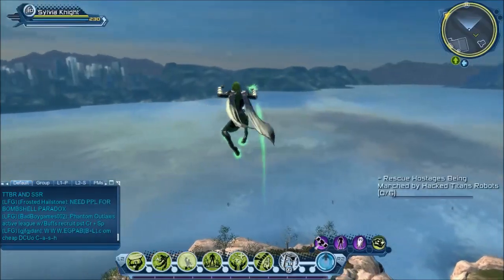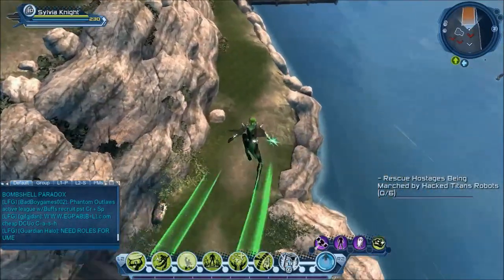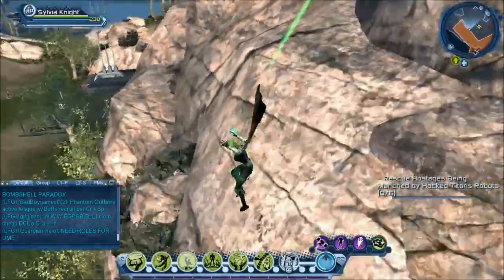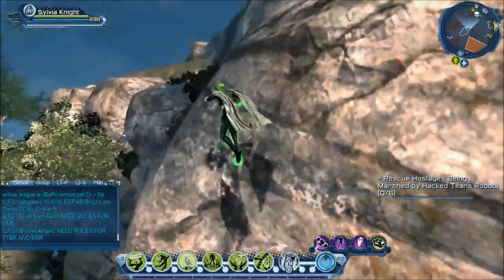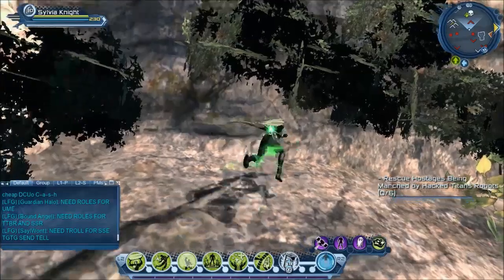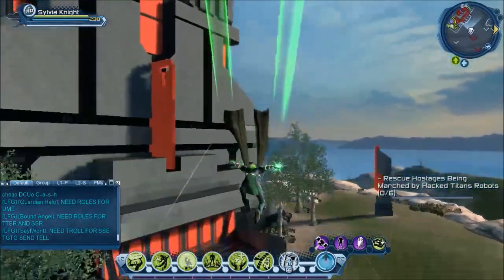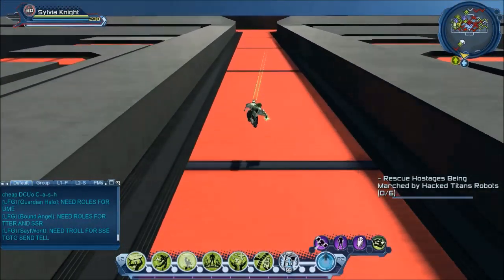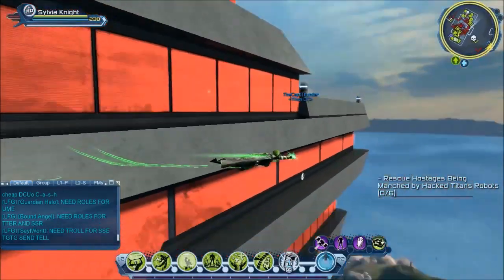Now let's take a look at what acrobat looks like. You get these trails coming out of your hands. The grapple beam also has a sound effect. Let's see what happens when we go up — let's scale the tower.